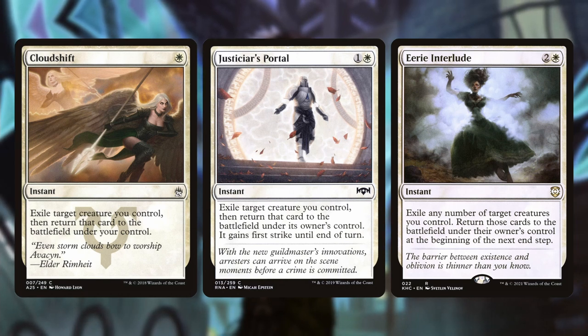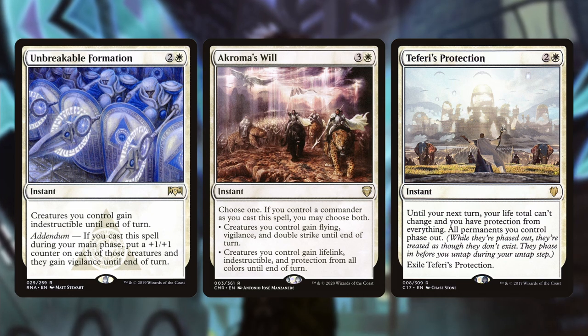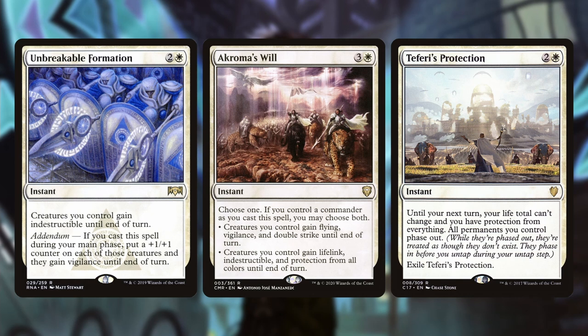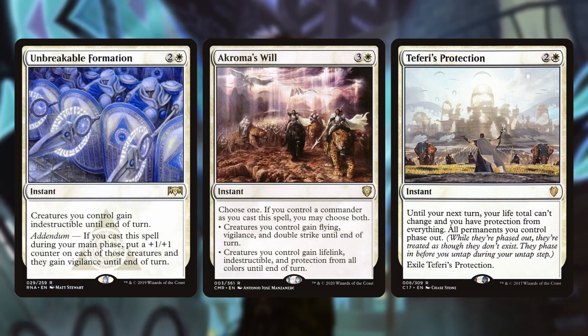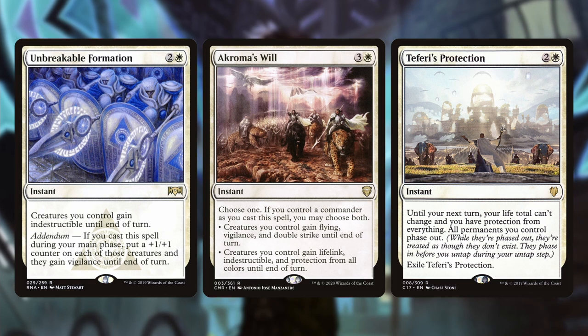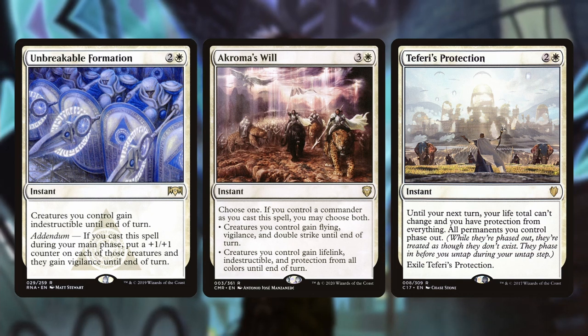One of the big things to incorporate in this deck, since you're heavily investing in your board state and creatures, is some way to protect them. Unbreakable Formation, Teferi's Protection, and Ephemerate are all good options. You're investing heavily in angels, so you want some way — if your opponent goes for something like Toxic Deluge — to respond with Teferi's Protection, have that Toxic Deluge hit the board, and then have all your angels back and ready to go. These three cards are the easiest way to bounce back from a board wipe.